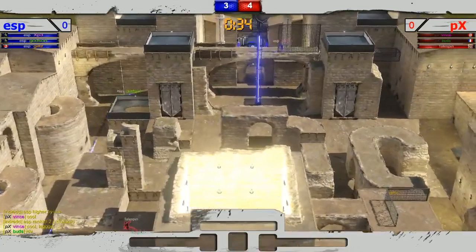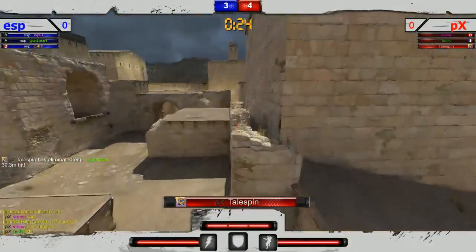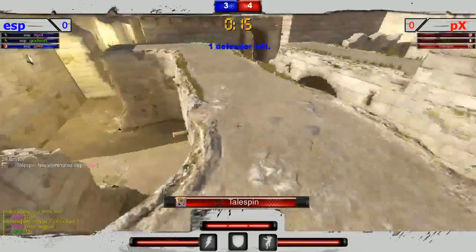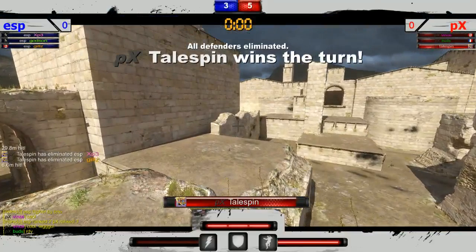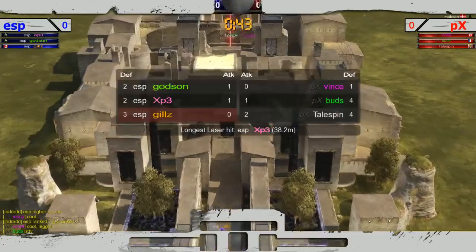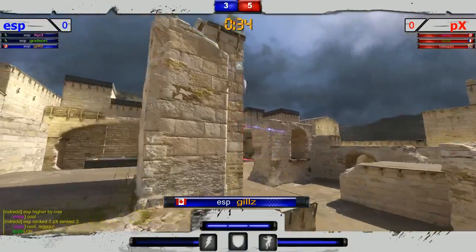Great pick off there by Tailspin on Godson. Tailspin probably assuming that the third defender is way in the back since he has been all game. Very smartly playing slow, able to pick up XP3, sees the other defender, and Gills gets picked up in the head. Looks like this is going to be a prime opportunity for PX to take the first map — great play here in this semi-finals.